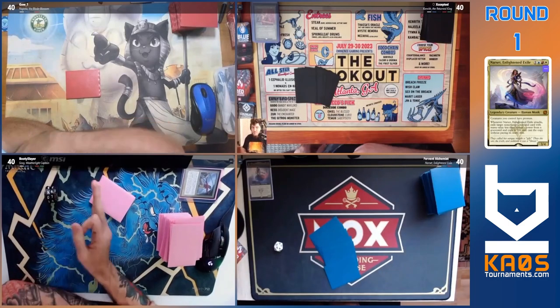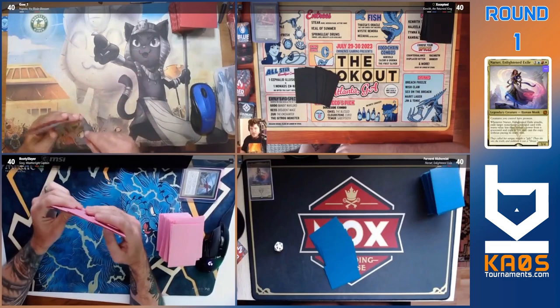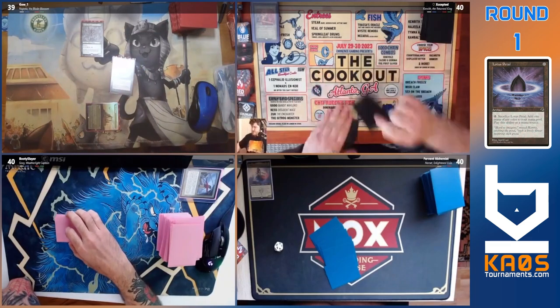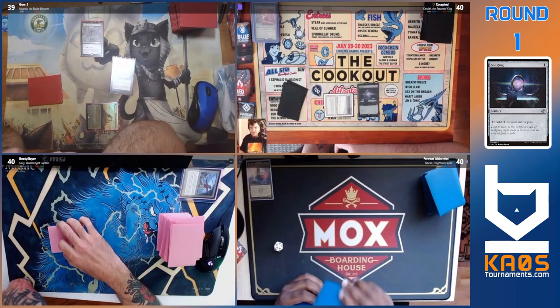Najeela on the play, and we also got to say another five-color deck — a tournament favorite. It usually does a really good job of just being a good toolbox commander. We're actually seeing two toolbox commanders in this game: we have both Kenrith and Sese here.